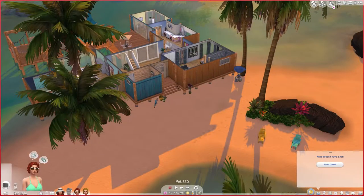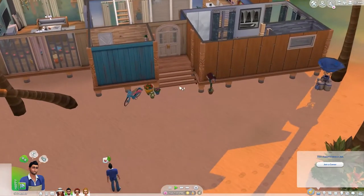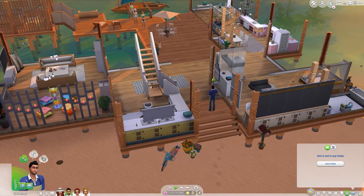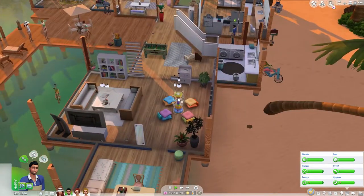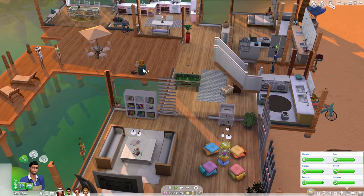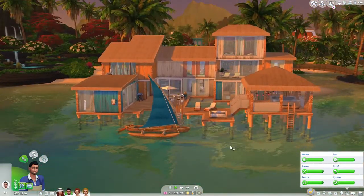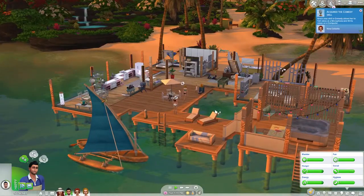I will need Don Lothario to come home — bring Don here. Do you want to go here? Can you use those stairs? Yes, you can. Good. This is what I'm gonna be doing — trying these things, testing out that everything works. They have a little bubbly thing here as well. I just figured these guys deserved a holiday from whatever was going on in Oasis Springs.